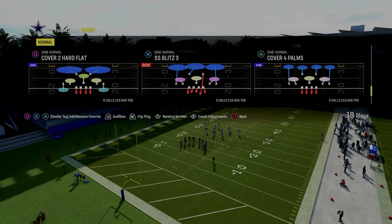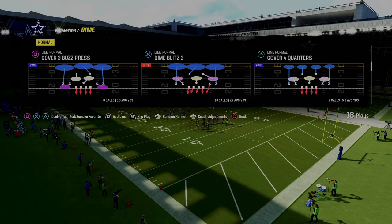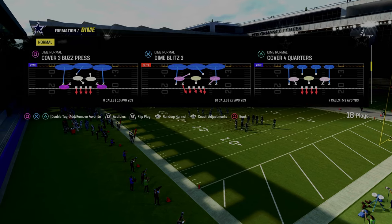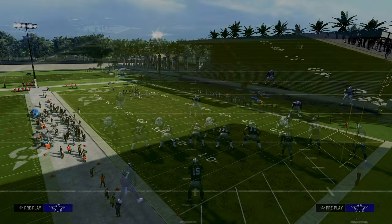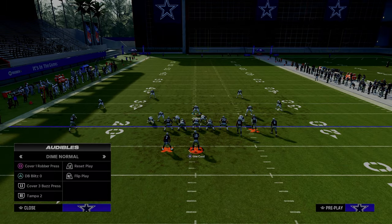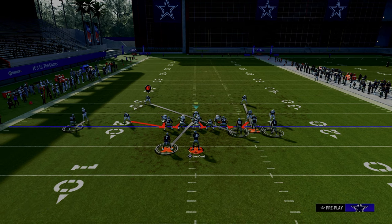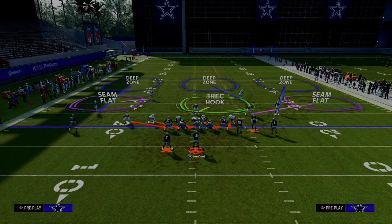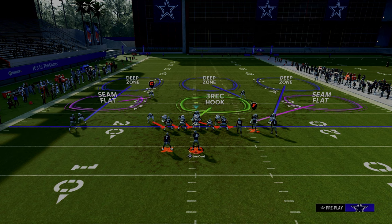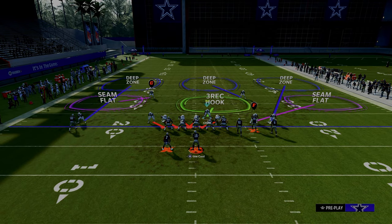We're going to come out in Dime Blitz 3. What's really important when running this blitz is you want to turn your auto flip defensive play call off, and we are going to flip this play. You'll see the slot corner on the left-hand side lines up pretty close to the line of scrimmage. We're going to audible to DB Blitz and then pinch our defense. Notice he goes out wide to defend, and when we do this out of DB Blitz 3, he'll come inside and it's going to be just fine.